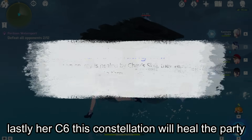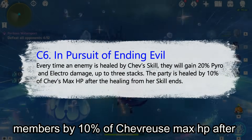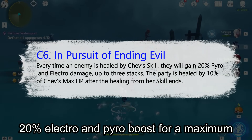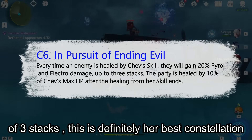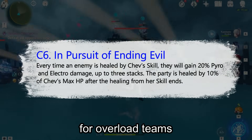Her C6 heals party members by 10% of Chevreuse's max HP after the healing from her skill ends, and provides a 20% Electro and Pyro damage boost for a maximum of 3 stacks. This is definitely her best constellation, making her the best support character for overload teams.